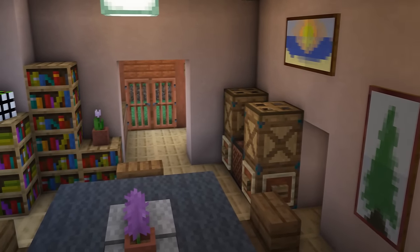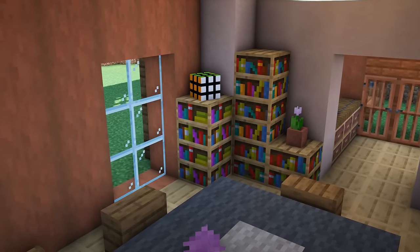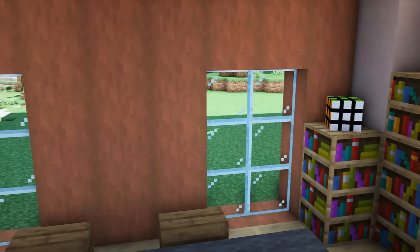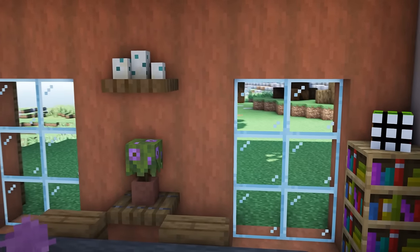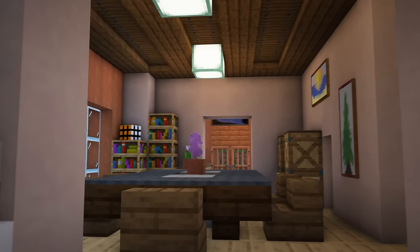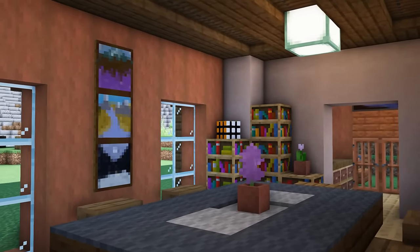I'm not a big fan of empty space when it comes to building, so I have a rule where if there's an area 3x3 blocks or more, all consisting of the same blocks, I need to place something there. Whether it's a shelf, a lighting fixture, or even just a painting, it's going to make your build feel a whole lot less open and empty, which usually in my opinion is a good thing.